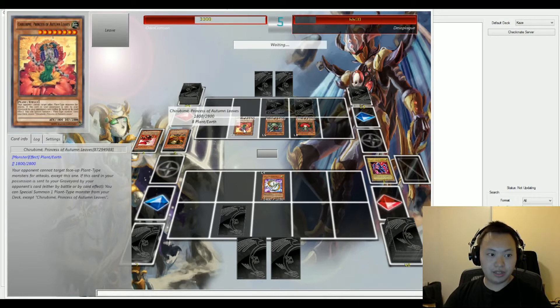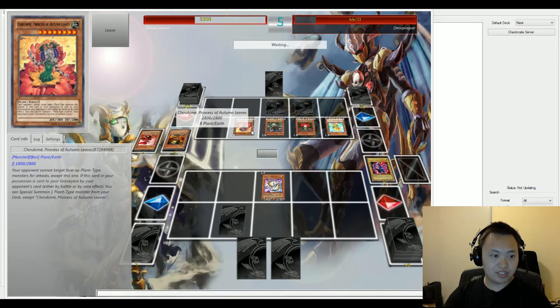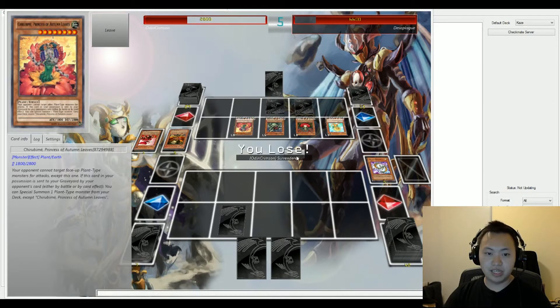And we have Caribbean Princess of the Autumn Leaves. Let's go ahead and read its effect: your opponent cannot target face-up plant type monsters for attacks — this card is the exception. This card, while in your opponent's graveyard destroyed by either battle or card effect, lets you special summon one plant monster from your deck, except for Princess of the Autumn Leaves. And that's going to go ahead and attack.